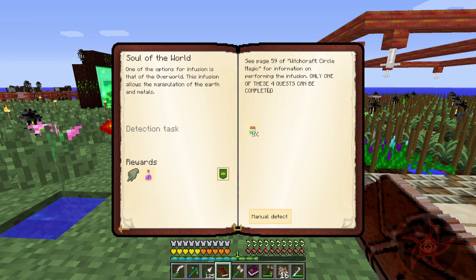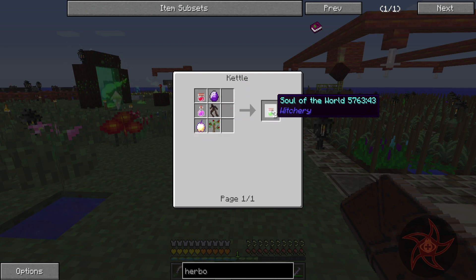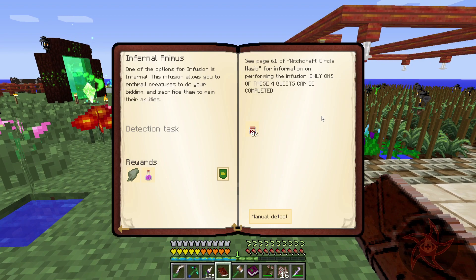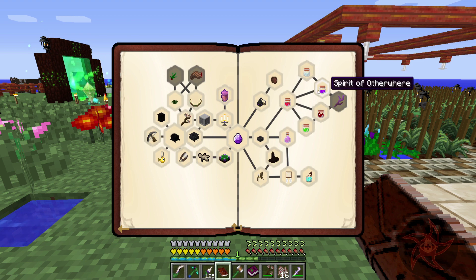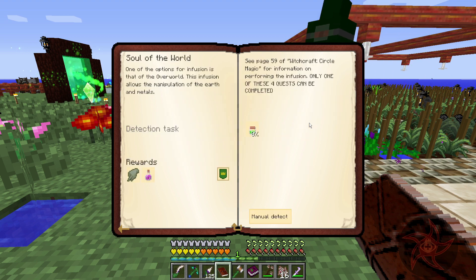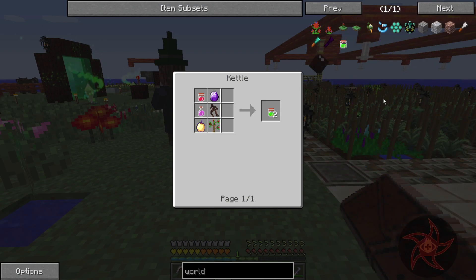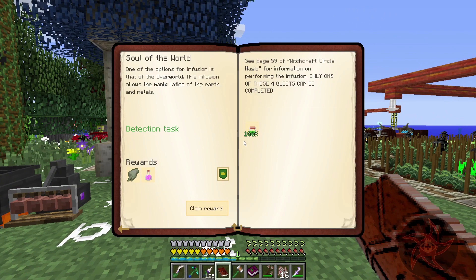Only one of these four quests can be completed. Kettle recipe — that's pretty basic. Tall creatures do your bidding, sacrifice their abilities. Teleport — both yourself and other things. And Fusion — you can create barriers and platforms from thin air. Teleporting kind of sounds nice but I've got flight, so... Enslaving, manipulation of earth and metals. Yeah, maybe Soul of the World. All right, so we got Soul of the World done.